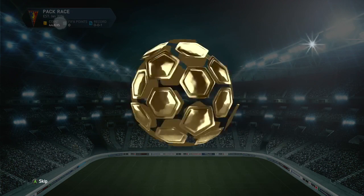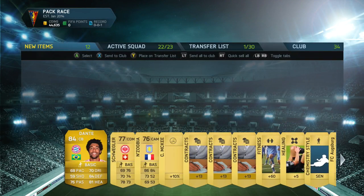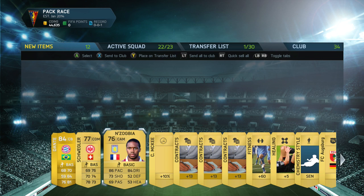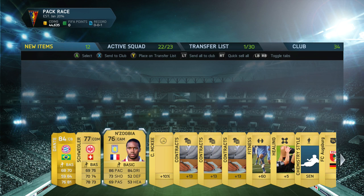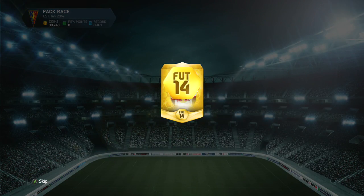This is our first pack and we get immediately a beast — Dante, 84-rated CB, 84 defensive. I also got Zogbia, who I saw KSI use. I know he's a beast — he's pacey, he's got good dribbling. This was a really good pack. I don't know too much about the other guy, but he's a CDM and I plan on using a two-CDM formation, so we'll see what happens.